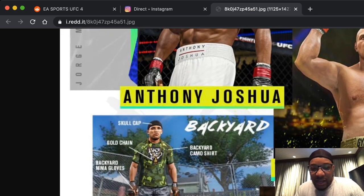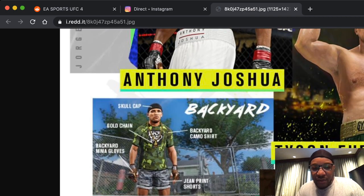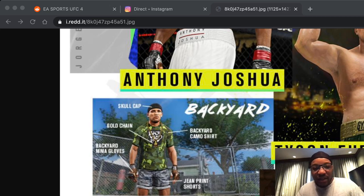We also now get the Kumite as well as backyard customization sets, which appear to be pre-order bonuses. So we are seeing that the creative fighter is going to be a far bigger part of this game than it has been in previous UFC games. I'm excited — we're about to get the trailer very soon. I think in about an hour it's going to be dropping this morning, so be sure to check out that link on the EA Sports UFC YouTube channel.